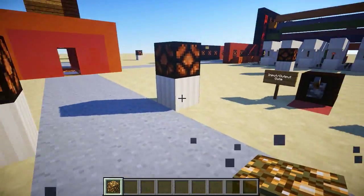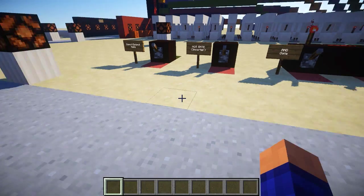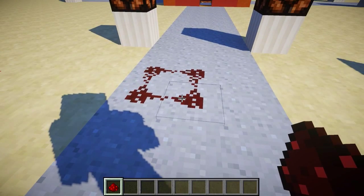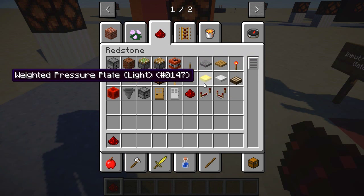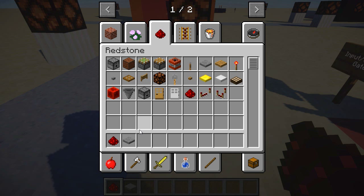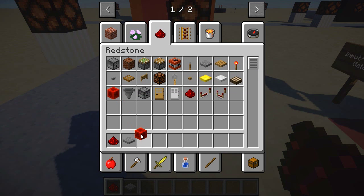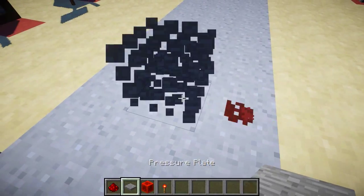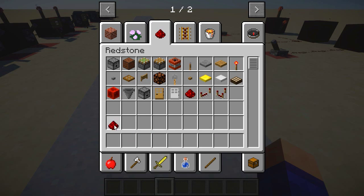Now we're gonna play a little bit with redstone. What you probably know about redstone is that when you mine it you get the dust, and when you put it down nothing really happens - you need to power it. You can use levers, pressure plates, tripwire, buttons, redstone blocks, and redstone torches. This is probably stuff you already know - how to power redstone - otherwise this will be a little bit too basic.